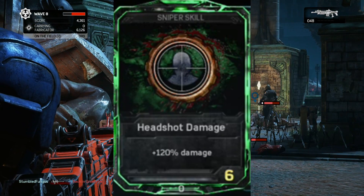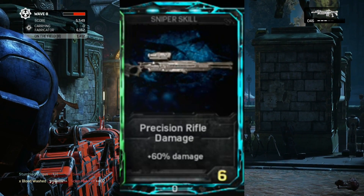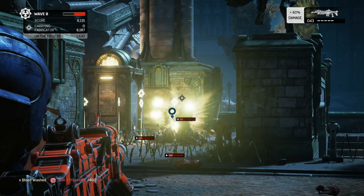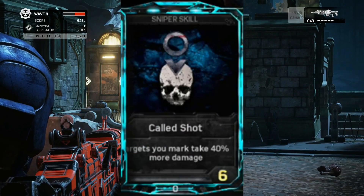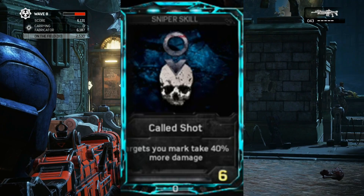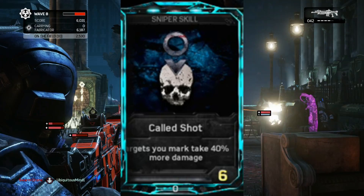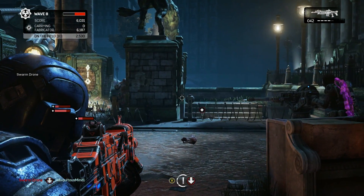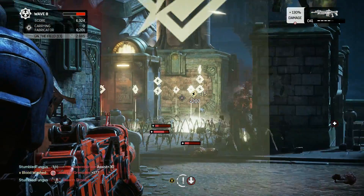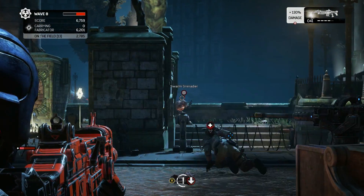Headshot Damage is important because it stacks on any gun except turrets. Precision Rifle Damage is important because as a Sniper, you should be using Precision Rifles like the Longshot, Marksa, and Embar. The new Horde Skill Called Shot will give you up to 40% bonus damage at level 6 to targets you mark, from all sources — your gun, teammates' guns, sentries, turrets, strikes, everything. Called Shot will allow you to melt bosses, guardians, and generally any enemy unlucky enough to get marked.